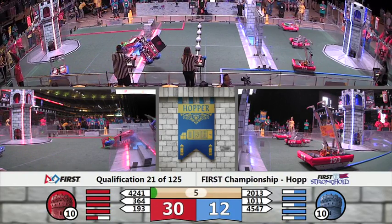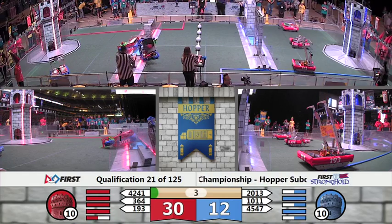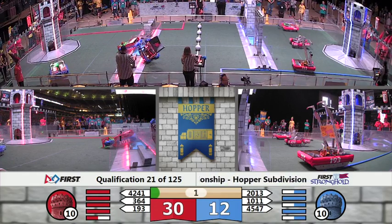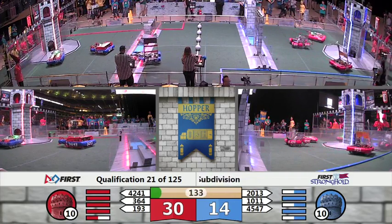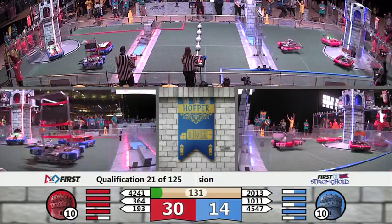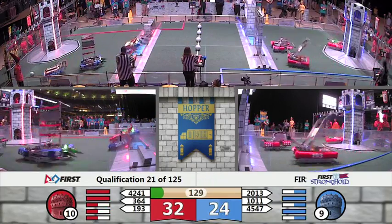10-11 over in the red courtyard. Team 2013 just off of the boat. Team 4547 up on that shield and down they go. Coming out of auto, we've got red alliance 30, blue alliance 14.